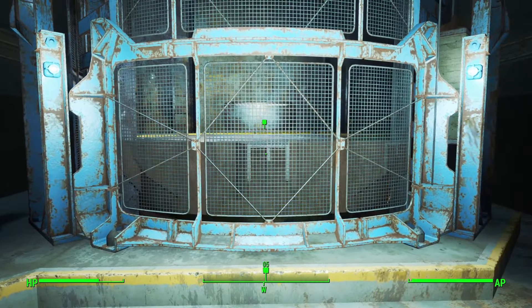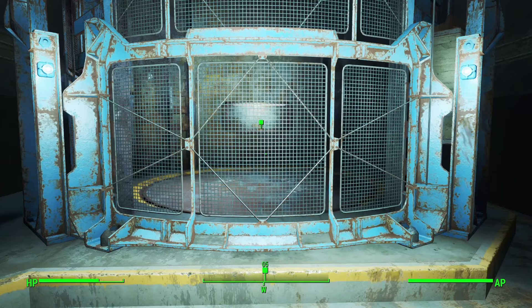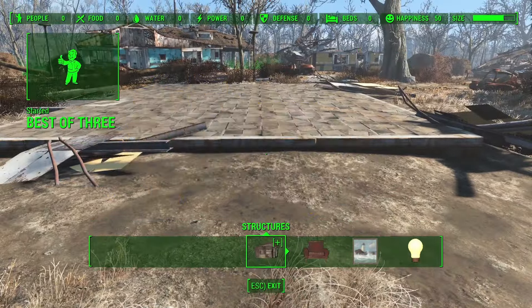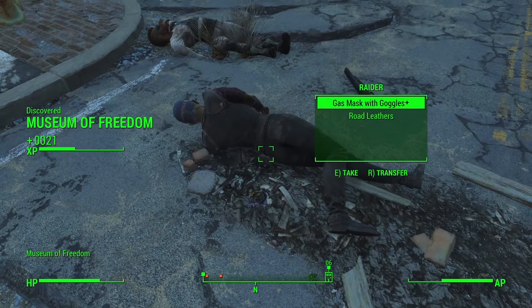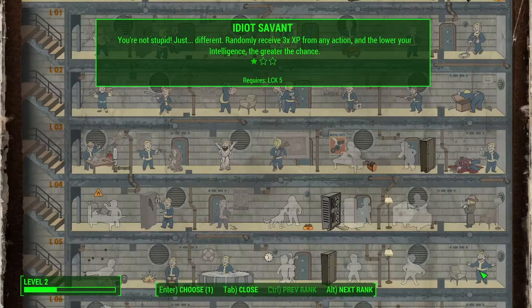Before I leave the vault, I drop a save so I can start here in later runs and skip the overly long introduction. Once back in the overworld, I rush to Sanctuary for some scrapping and bump up my Endurance. Then I head down the road to Concord, letting Preston deal with the raiders so I can scavenge their bodies, then enter the museum to gain enough experience to level up and take the Idiot Savant perk.